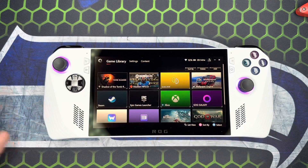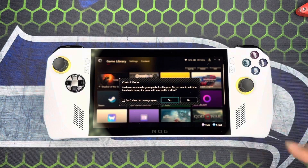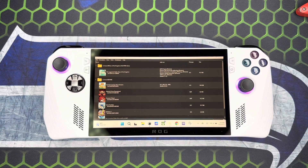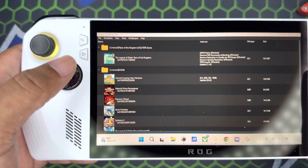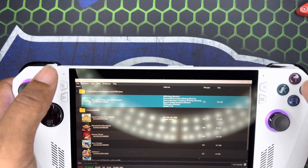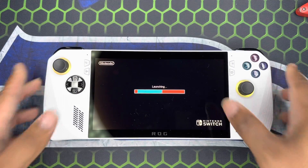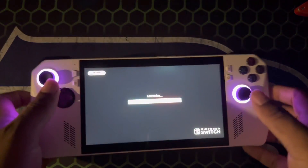Anyway, we'll go back under Armory Crate and get Yuzu popping. My fault for the smudges — it's a touch screen. I've got one of the games — we're not gonna name it because my channel is super small and I don't want any ninjas coming after me. We're just gonna go ahead and fire it up and see what it's working with. I don't want no trouble.